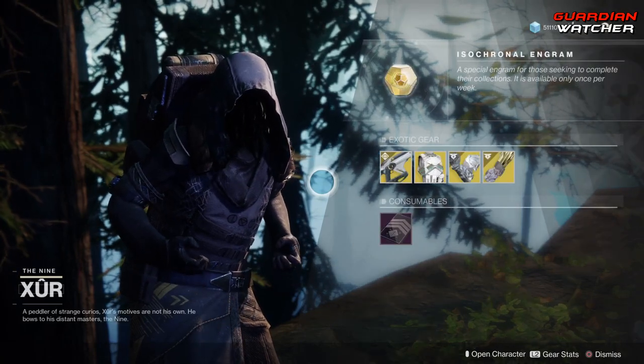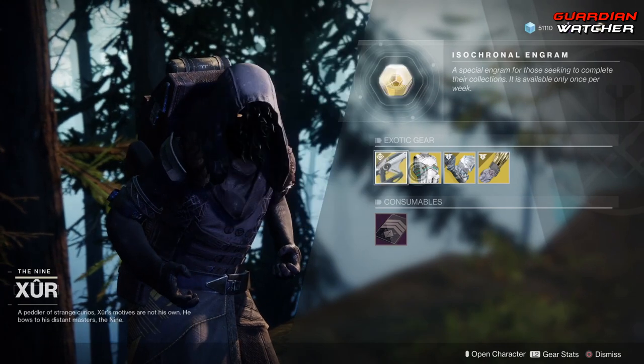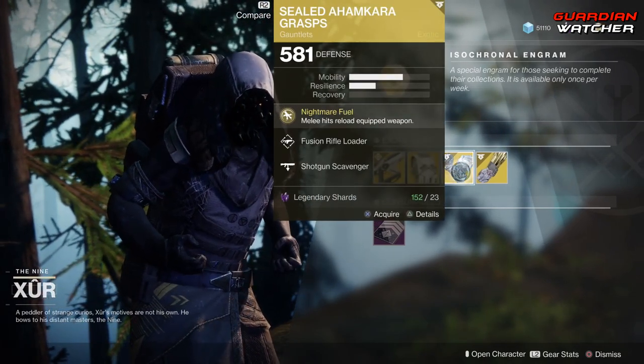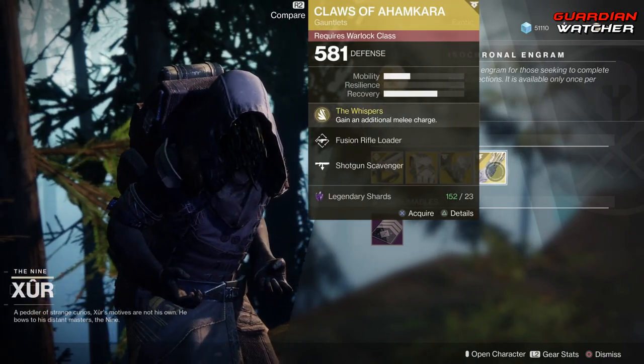We're going to start with the left-hand side, and the weapon of the week is the Telesto, which is an exotic fusion rifle. Then we have the Actium War Rig for the Titan, the Sealed Ahamkara's Grasps for the Hunter, as well as the Claws of Ahamkara for the Warlock.